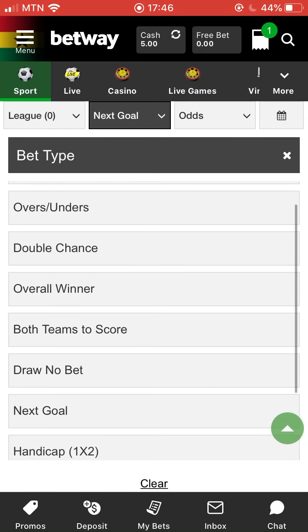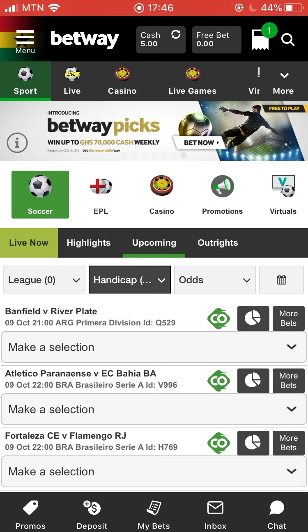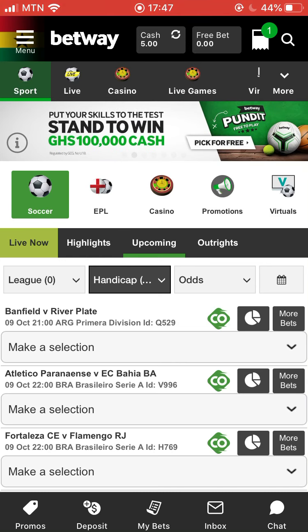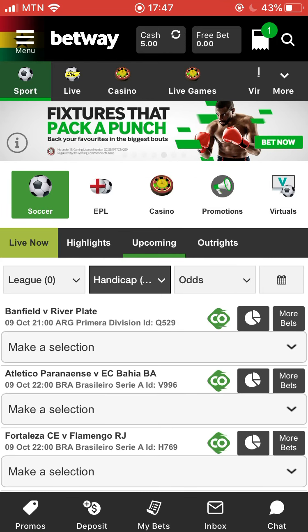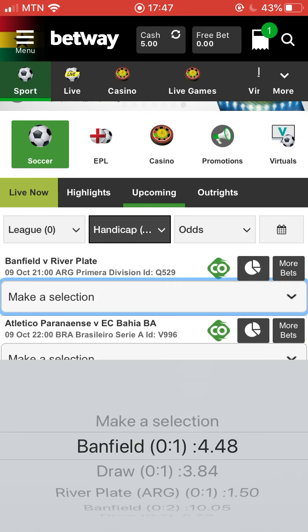Let's move on to Handicap 1x2. Handicap 1x2 refers to a team being given goals ahead of the match. For example, Brentford versus River Plate — in the first option, you are giving River Plate a goal. So before the match starts, they assume River Plate already has a goal. That's what the first option means: River Plate has a goal.